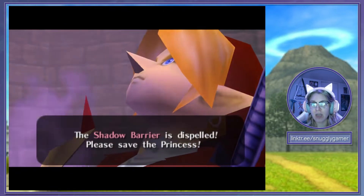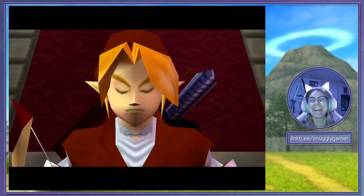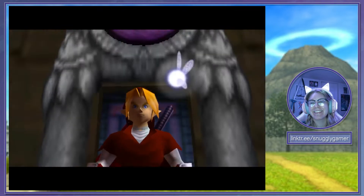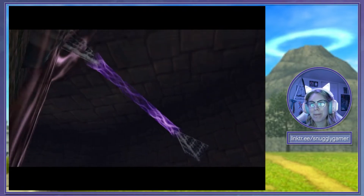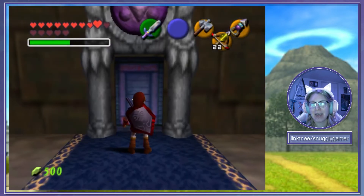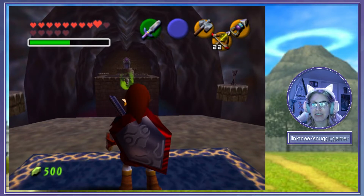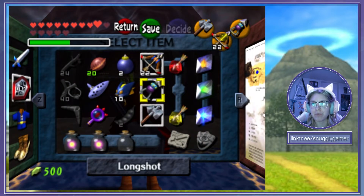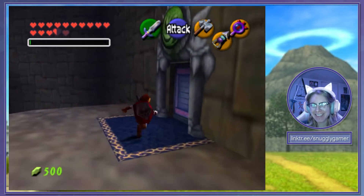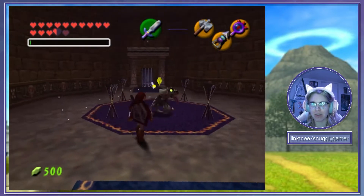The shadow barrier is dispelled — please save the princess. Oh no, I forgot to get the gauntlets. I'm going to do this room again off camera because I forgot to grab the gauntlet. I was just rushing through, which is the whole reason we did this room first. I kept messing it up — I couldn't get down to the button without freaking out. So let's try the forest room next.